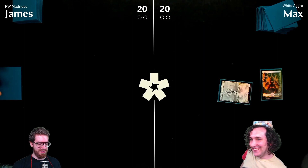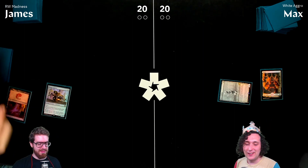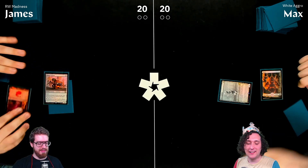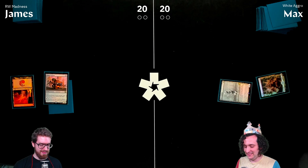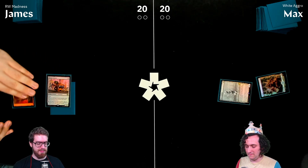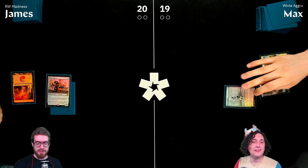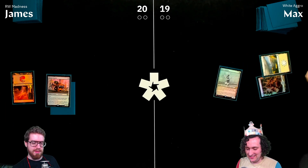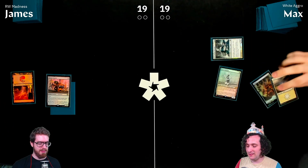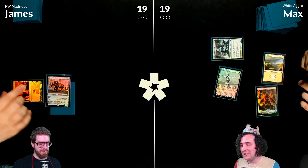Early game action: James attacks for one with Bowmat Courier and plays Spirit of the Labyrinth. The Spirit is noted as extremely rude against Max's deck since it limits each player to drawing only one card per turn, including the draw step.